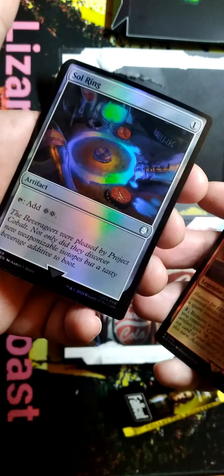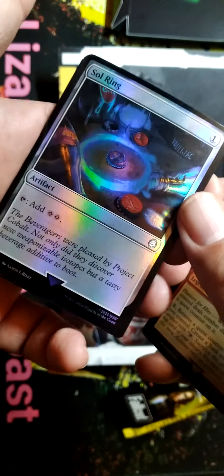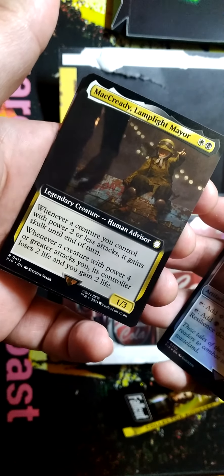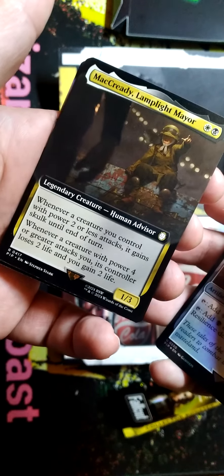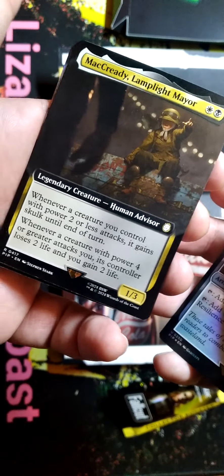So we've got a Sol Ring. Nice, I love it. Nuka Cola. Talisman of Resilience. MacReady the Lamplight Mayor — whenever a creature you control with power two or less attacks, it gains skulk until end of turn. Whenever a creature with power four or greater attacks you, its controller loses two life and you gain two life.